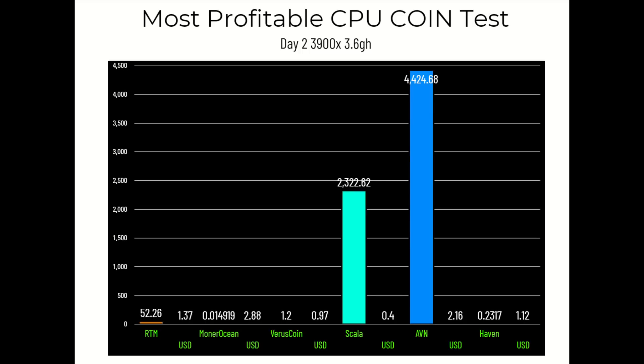Day two cumulative totals: Raptorium at 52.26 coins for $1.37 USD. Monero Ocean at 0.014919 XMR for $2.88. Virus Coin at 1.2 coins for 97 cents. Scala at 2,322.62 coins for 40 cents. AVN at 4,424.68 coins for $2.16. Haven at 0.2317 coins for $1.12.